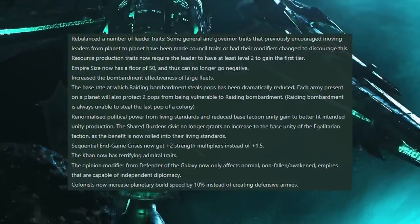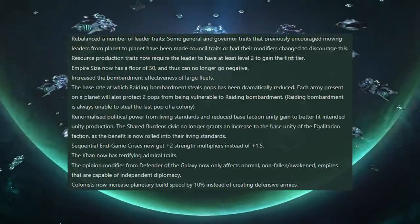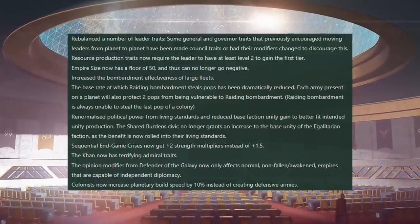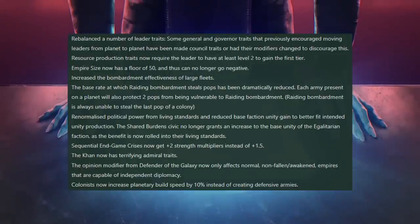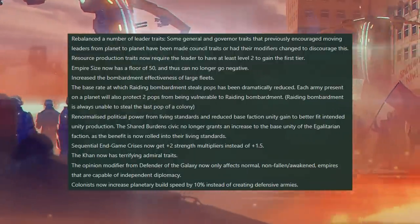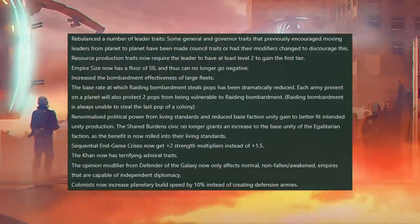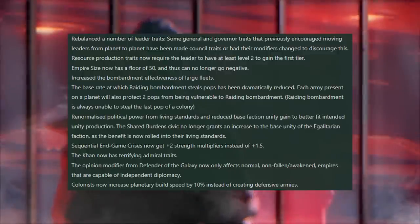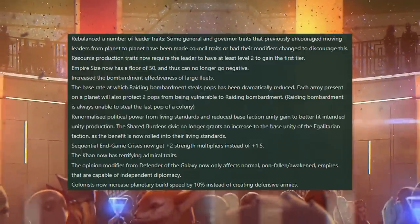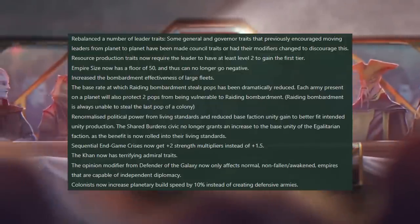Living standards like shared burdens and utopian abundance were not generating enough unity, whilst academic privilege was previously in 3.8.3 the champion of unity — which is a little odd, considering it is a materialist living standard and the intention is that spiritualists produce the most unity. After these changes, utopian abundance should be at the top of the charts followed by shared burdens, which no longer needs the double unity from the egalitarian faction crutch in order to still be good. These changes are live right now in the 3.8.4 update.